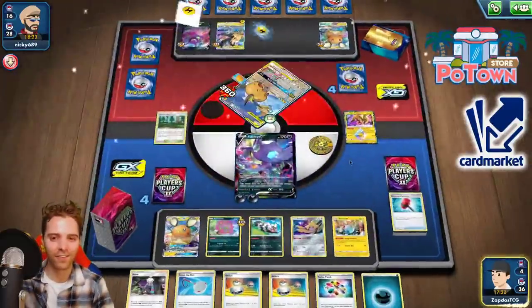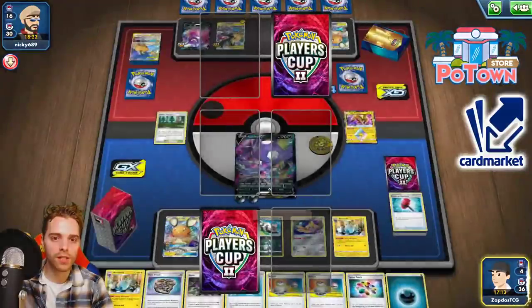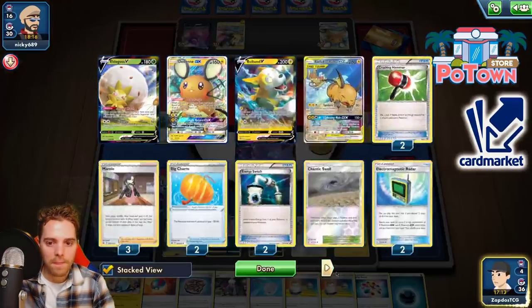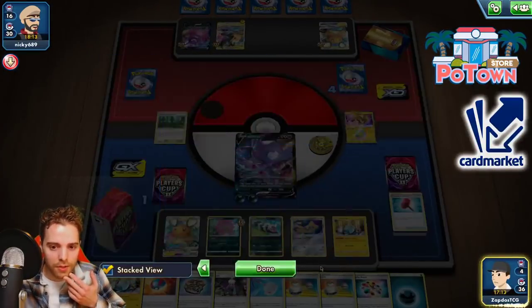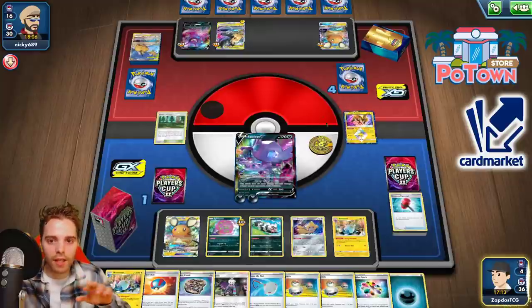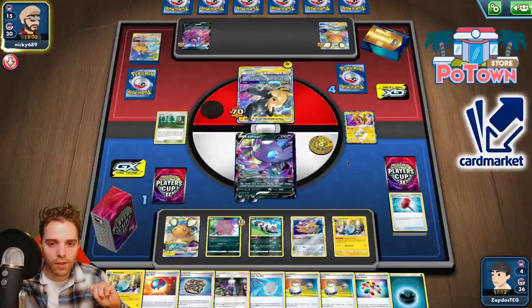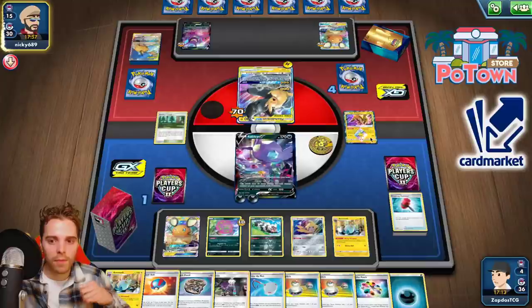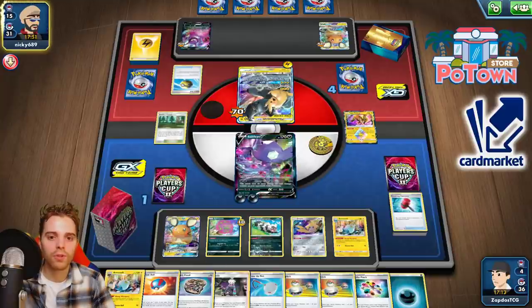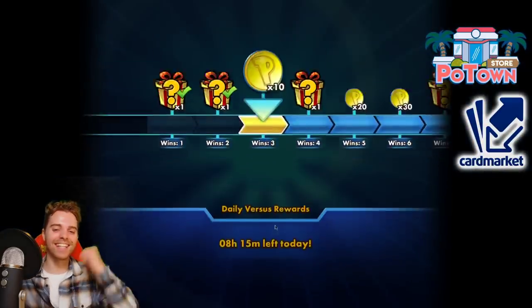310 damage — for real, that's crazy! He already used Tapu Koko Prism Star so that's out of the woodworks. If he attaches an energy, more damage coming. Sableye is preparing itself — this is turning out quite good. One Hammer left, three Hammers down. Sableye can knock out anything in play right now — anything. Tapu Koko Prism Star has been used — no more energy acceleration for you. PikaRom is the thing with the most HP so he's promoting that. They just concede — we're smacking Tier 1 decks all around!